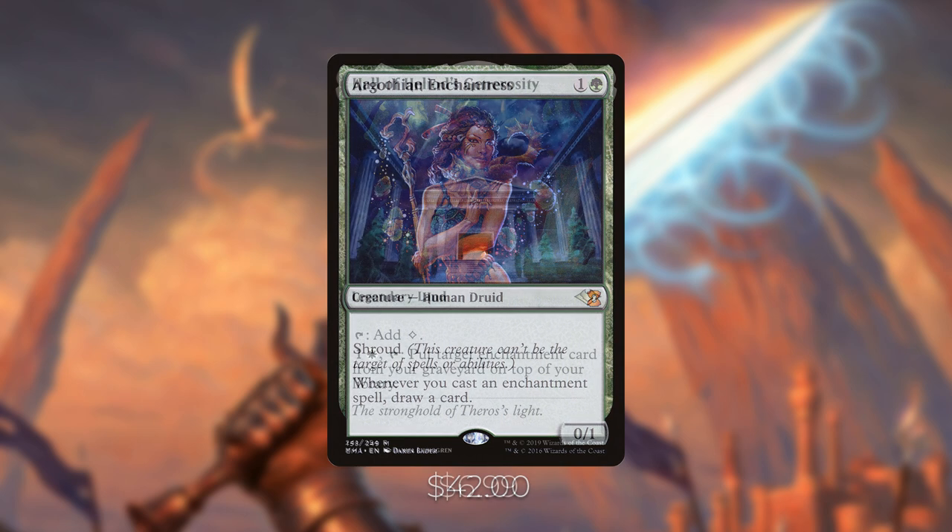Hall of Heliod's Generosity was reprinted in Modern Horizons 2 as an alternate frame version. It's a powerful legendary land that puts target enchantment cards from your graveyard on top of your library — great for recovering auras or removal enchantments like Oblivion Ring or Banishing Light. It's only $7, and while we didn't have room in the original list, you could swap out a plains for it.